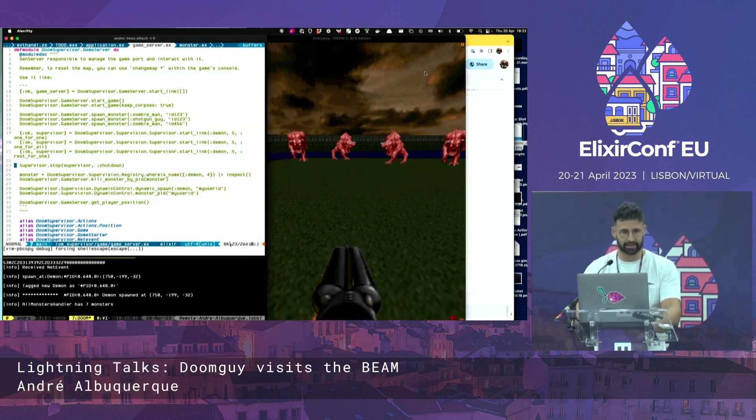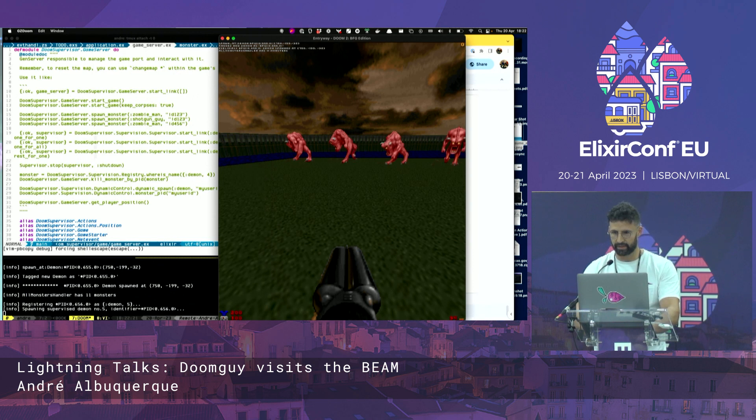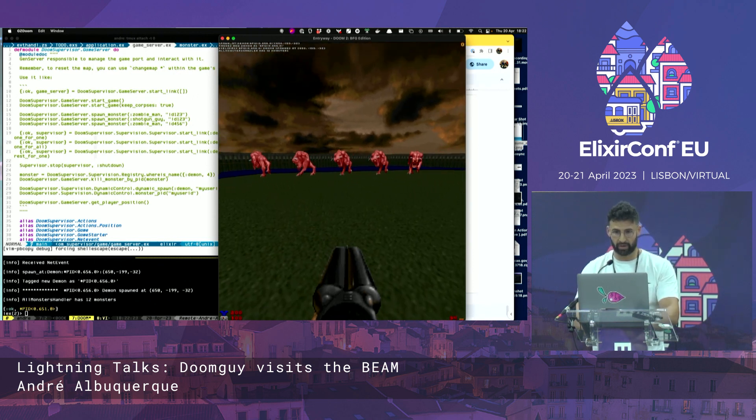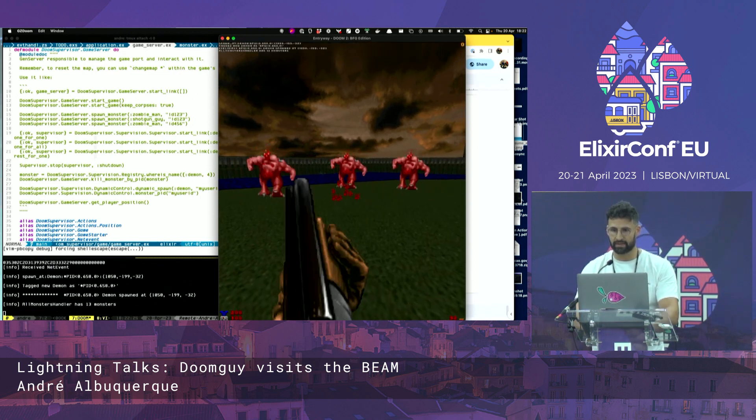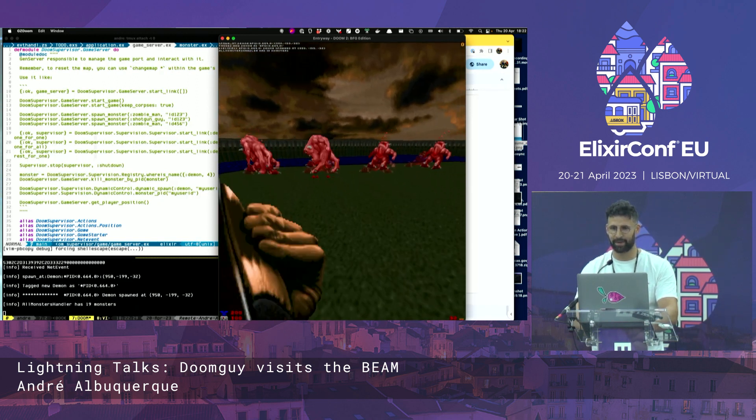Let's kill this supervisor and use the other one. Let's spawn now the one-for-all supervisor. With one-for-all, if we kill any of these processes, all the others will die and the supervisor will respawn and run them all.